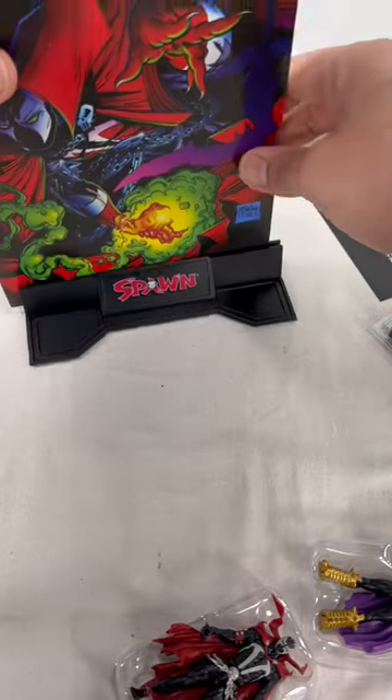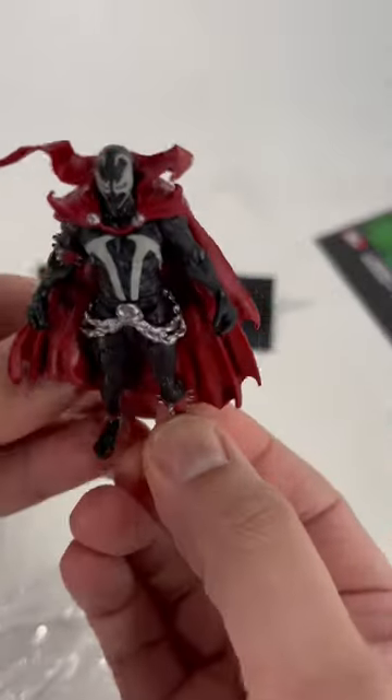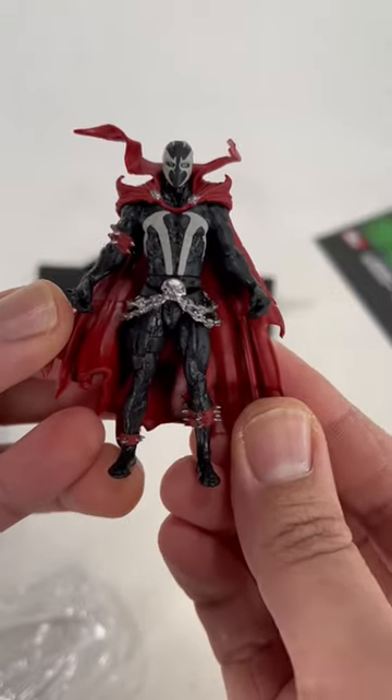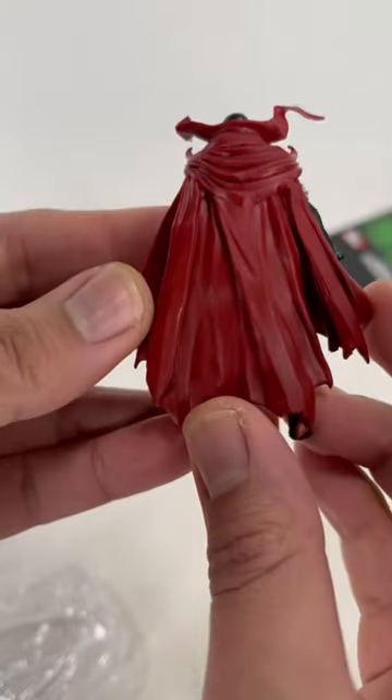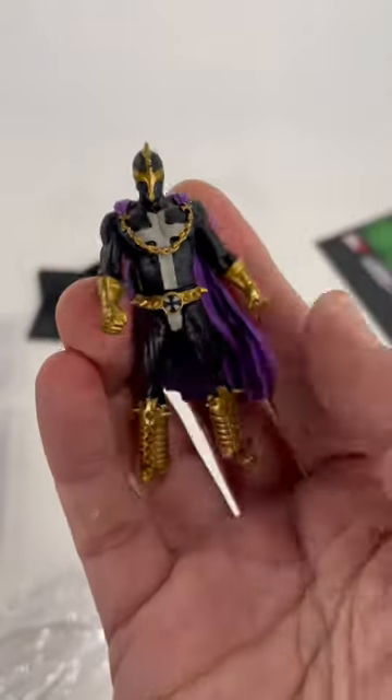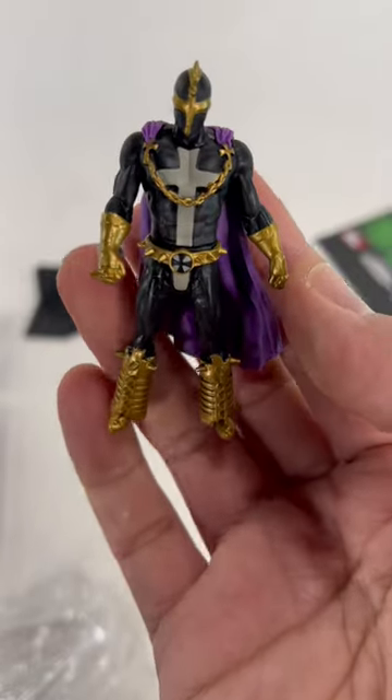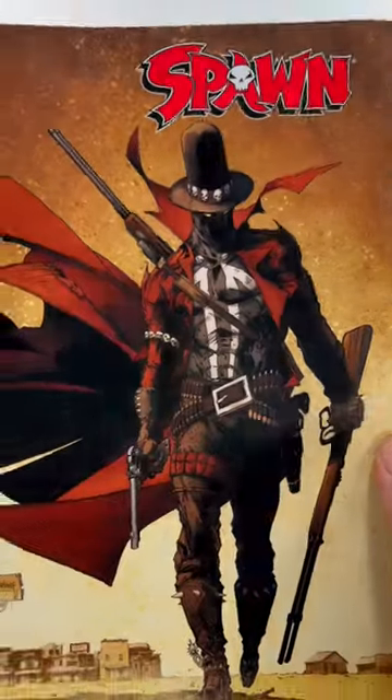Put the comic on here. Here's the little Spawn figure — not looking too bad. Wow, a lot of details and paint for such a tiny little Page Puncher figure. I like that — it's Anti-Spawn with all his anti-goodness. That looks really good with the silver or gold paint. Nice looking cover right here.